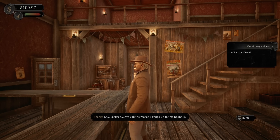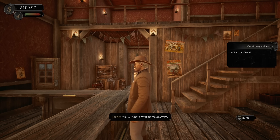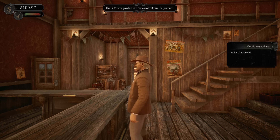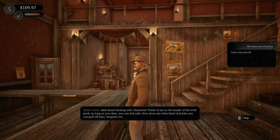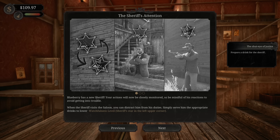'So barkeep, are you the reason I ended up in this here hole?' 'I don't think so - I'm just trying to run my business.' 'What's your name anyway?' 'Cheyenne.' 'Listen Cheyenne - my name is Hank Custer and I am the new sheriff in town. They sent me here because rumors reached the authorities that the town is starting to thrive.' 'Whose fault is that?' 'For you, it's Sheriff Custer. This damn place needs a firm hand and mine is as firm as they come. The sooner the town is seen as peaceful, the quicker I can get a promotion.' 'I won't interfere with the sheriff's work - you have my word.' 'Been damn well, Cheyenne. Think of me as the leader of the wolf pack - as long as you obey, you can feel safe. Now show me what kind of drinks you can pull off here. Surprise me.' Blueberry has a new sheriff - your actions will now be closely monitored.